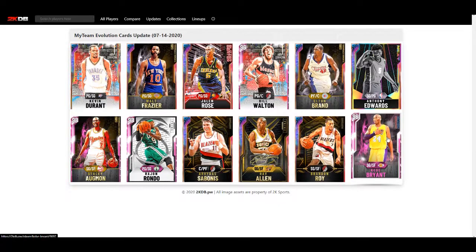Solid updates overall. I think the best one here is Kobe because he's very close to Galaxy Opal - and even though Galaxy Opal Kobe isn't that great, it's still good seeing Kobe with gold quick draw, because gold quick draw Kobe is so much better than Hall of Fame quick draw Kobe in my opinion. But yeah, those are today's evolution updates - thanks for watching, I appreciate it, I'll see you guys in the next one. Peace.